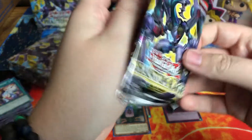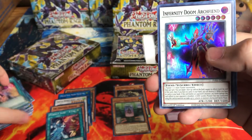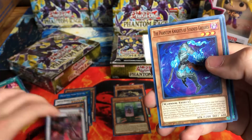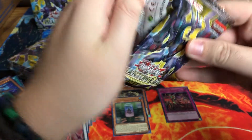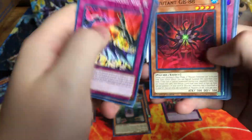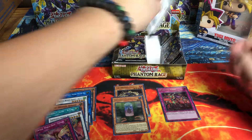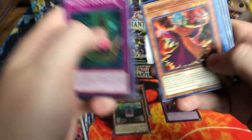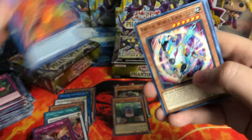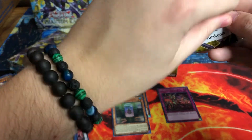Almost done with the first box and we're at three minutes — that's good, that's perfect. I'm making good pace. I wanted these to be like 12-minute videos or so, not too slow. Infernity Doom Arch Fiend — cool looking card, but I don't think anything crazy there. So far pretty lackluster box, but they all can't be winners, am I right? If they were all winners, everyone would just open all the product. Virtual World. Already starting to see a decent amount of duplication in the common slot, but that's to be expected.